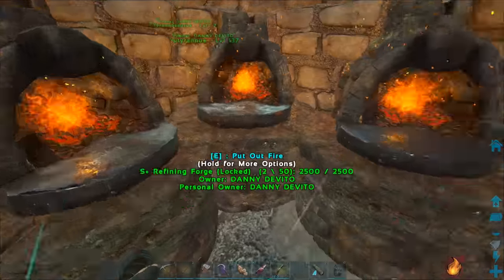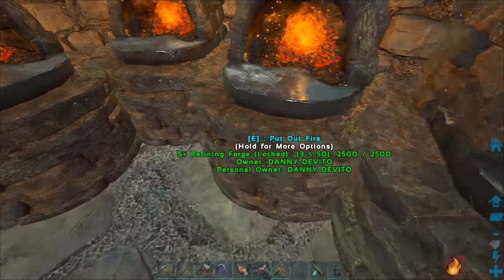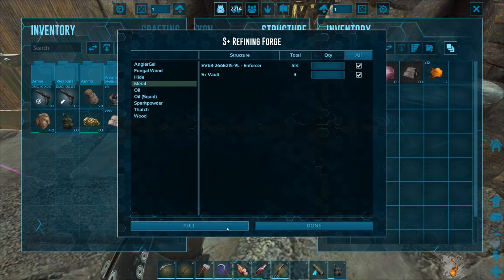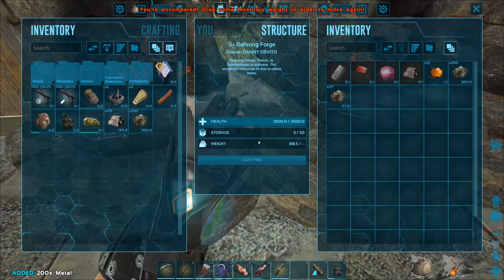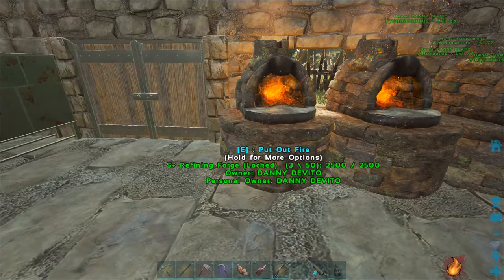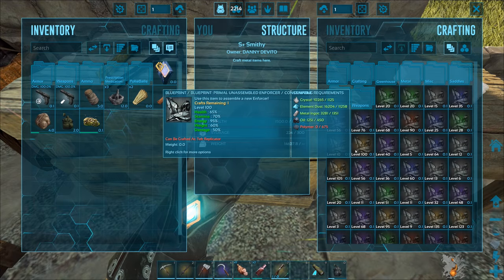I also have scrap metal ingots here from killing enforcers. These forges are all still on but not smelting anything - let me turn them off to conserve spark powder. Let me pull all the metal off my enforcer and the vault, split it between two forges, light them both up, and let them smelt. We have about 500 raw metal to smelt which will give us maybe 250 metal ingots. There's another 199 - that'll take us up to about 3,281 total metal ingots.